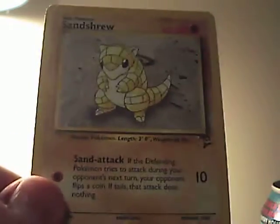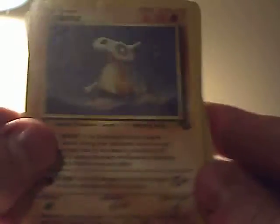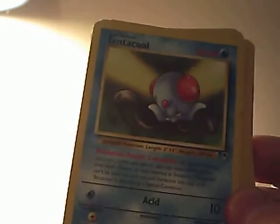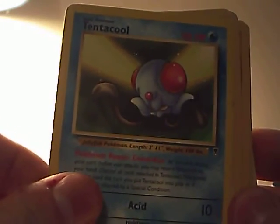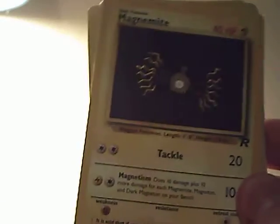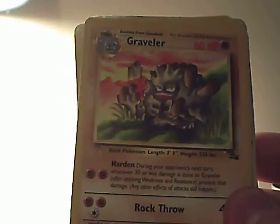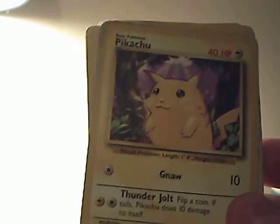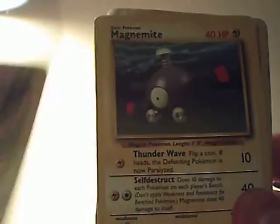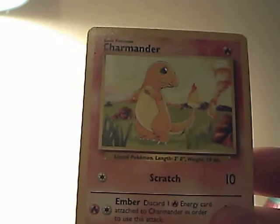Sandshrew from Base Set 2. Pikachu from Jungle. Mankey from Jungle. Don't worry, we're coming to the end of it now. Cubone from Jungle. Legendary Collection Tentacool. Diglett from Base. Onix. Magnemite from Rocket. Jungle Rhyhorn. Fossil Graveler. Pikachu from Base. Magnemite from Base. Rocket Diglett. And a Charmander from Base.